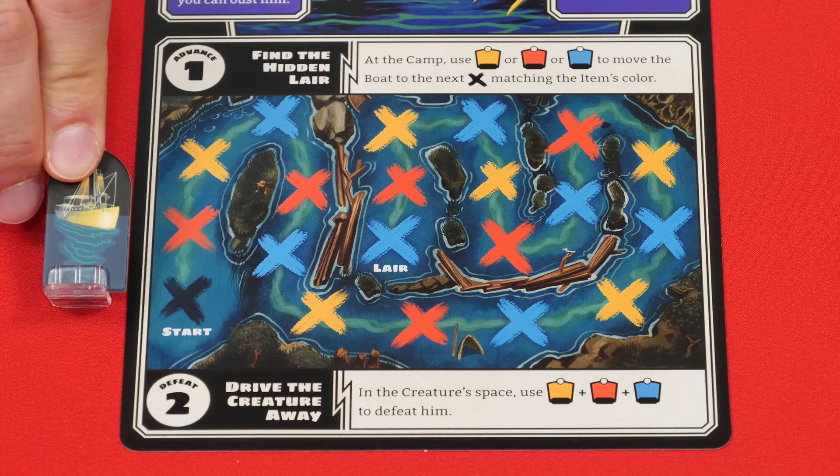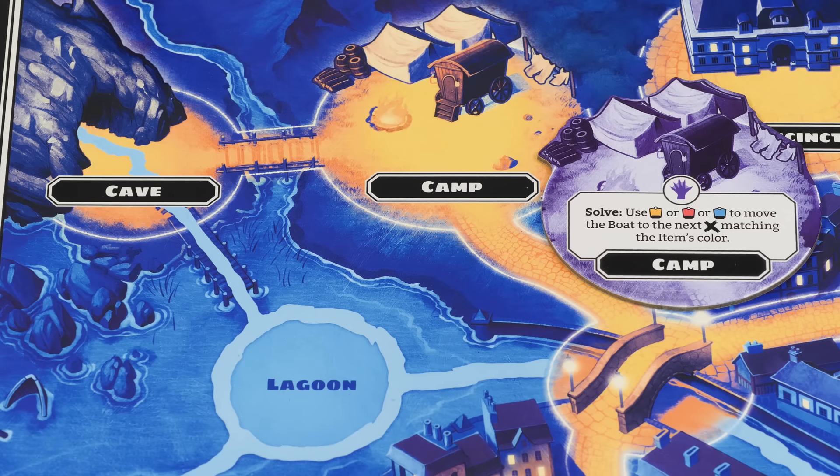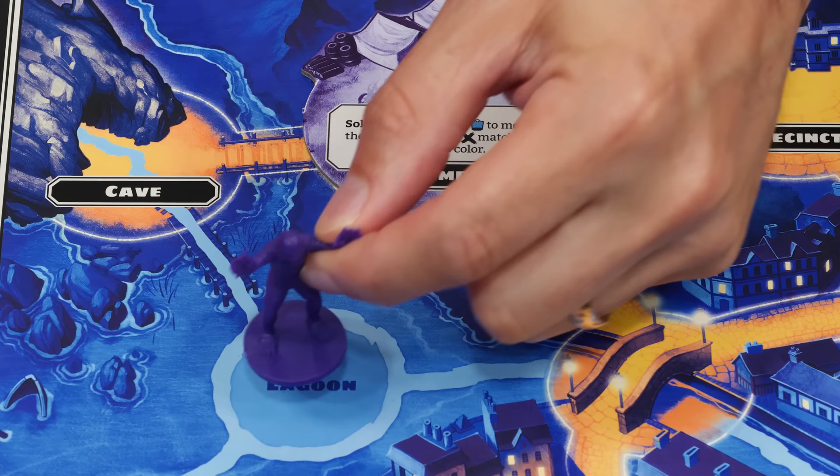For the Creature, you'll find the boat marker and place it on the X labeled start at the bottom of its sheet. Next, find and place the camp token over the camp location and set the Creature onto the lagoon space.